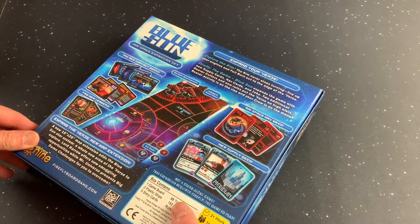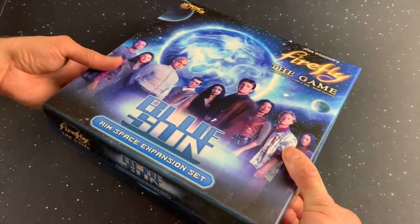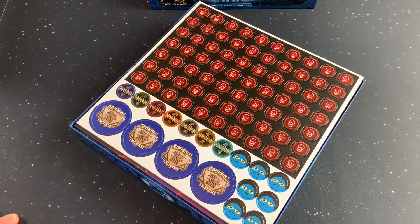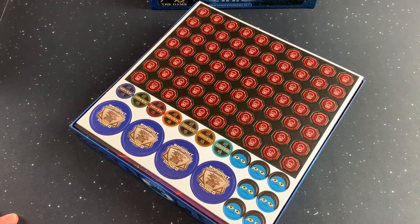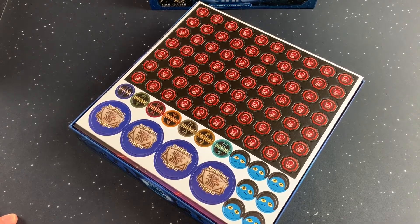So this is going to expand the verse. They do have a mat, because we're going to do one more unboxing for this game, which is the Kaladasa expansion. There are a lot of little expansions — I don't have them yet, but I will go through them when I get them.